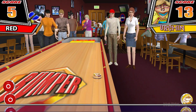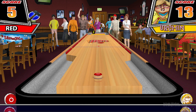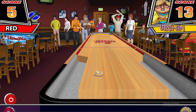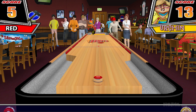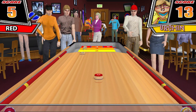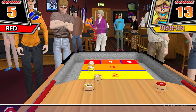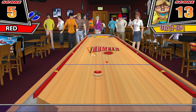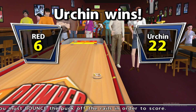Urchin has lots of space to work with. The red player has thrown a foul. Urchin has the lead. Red has fired a shot. The best offense is a good defense. The red player needs to throw a great shot. Urchin scores nine for this round and leads by 16. Urchin wins. That was a blowout.